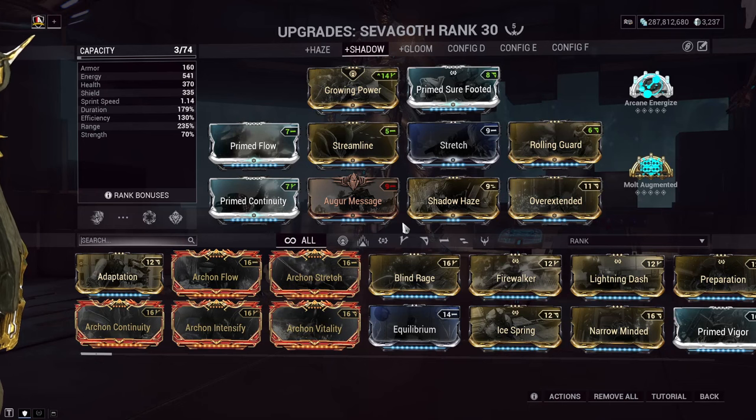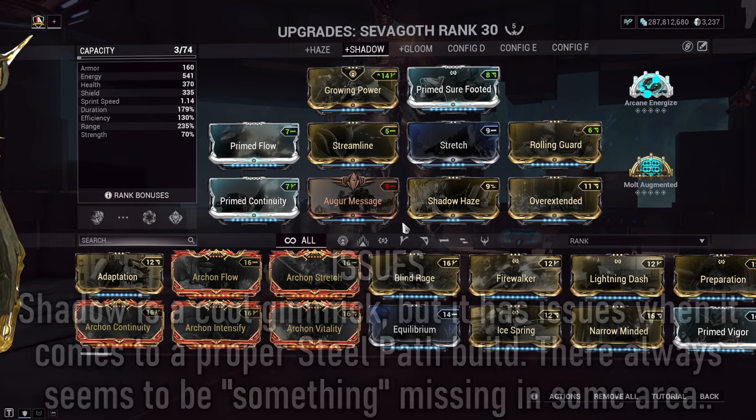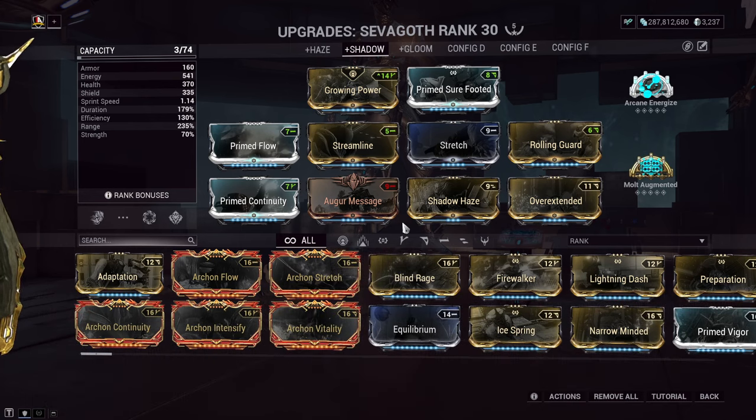Now, build number two is an Exalted Shadow build. And this build is one that although I really want to recommend, I unfortunately cannot justify the positional strength and utility of the Shadow form itself. To put simply, the Shadow is a cool idea and it can be fun at times. However, due to it having a timer on it, you're going to have to hybrid a build regardless. I cannot simply focus everything onto the Shadow because there are just too many situations where I need to build the passive Death Well up first before I can jump into Shadow State gameplay.